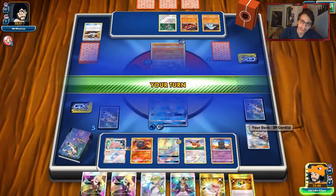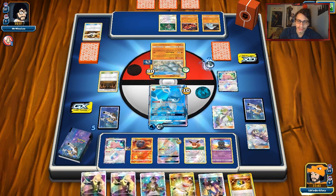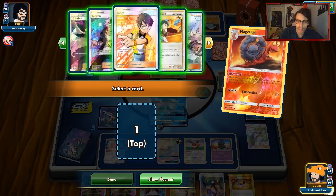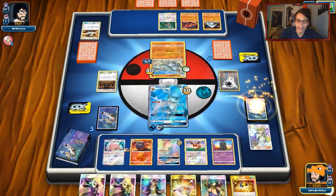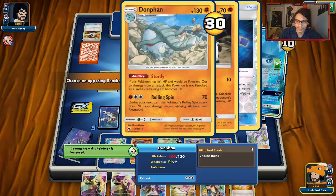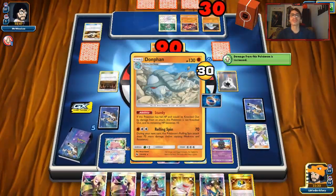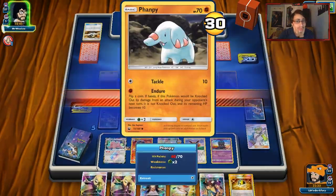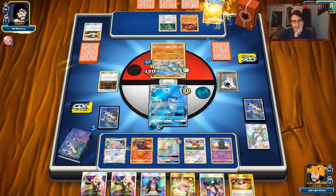Unfortunately we cannot Glaceon him too effectively. He's got 103 HP so he takes a hit from Frost Bullet — snipe on the bench and the active. Let's see if he has an energy. I'm really thinking Acerola might be needed in this deck. He did get the energy. Pretty good time to just get rid of that DCE. Smooth Over for more energy. We could have Polar Spear'd him but I'm fine with this — we'll see if he has Last Chance Potion.